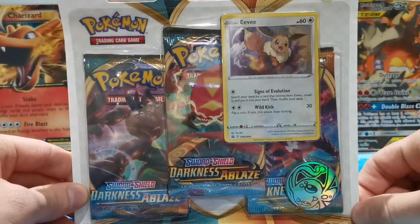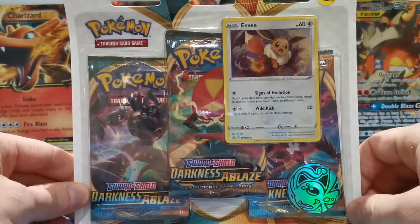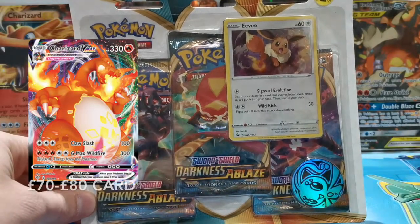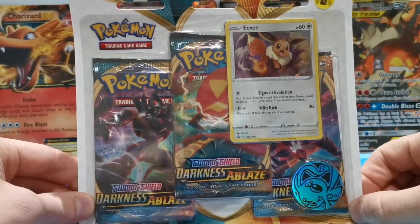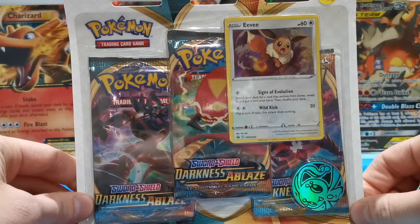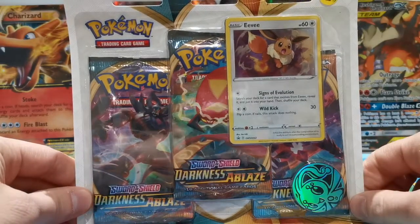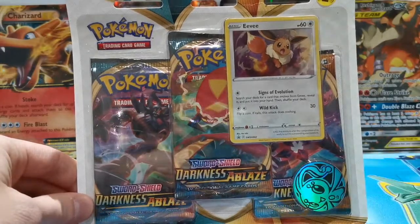Welcome back to Finding Charizard! It's time to open some Darkness Ablaze, and the card we're hunting for today is that Charizard VMAX — what a card. We've got three packs, a promo card featuring Eevee, and a Manaphy flip coin. We need every ounce of positive energy going into these packs — I really want that VMAX Charizard in the collection, so let's get into it.